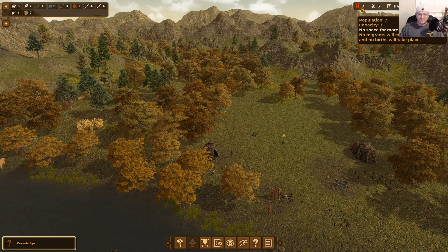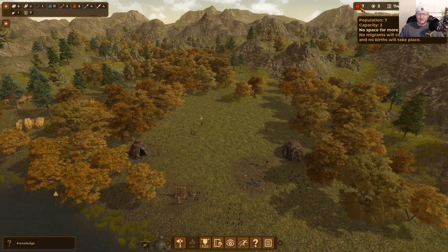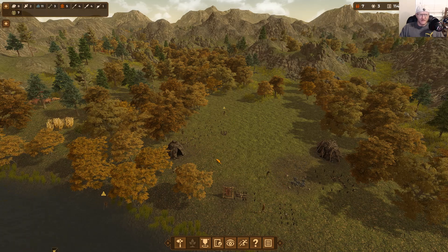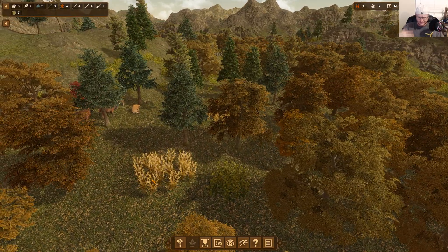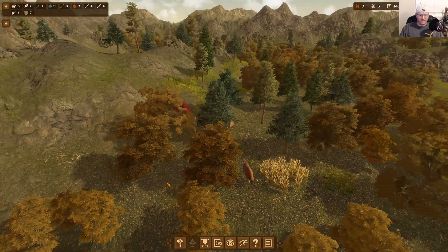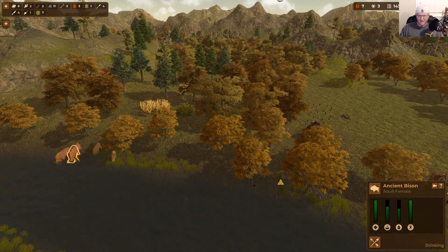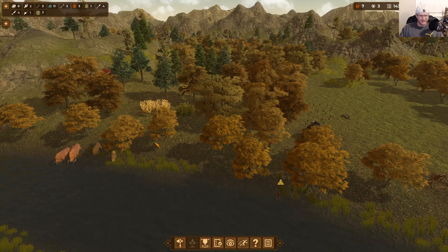We still don't have the tent space we need — population won't grow until we have enough tents for everybody. It also helps when storms come because settlers can seek shelter from the elements. There are a lot of bison right here, which is nice.